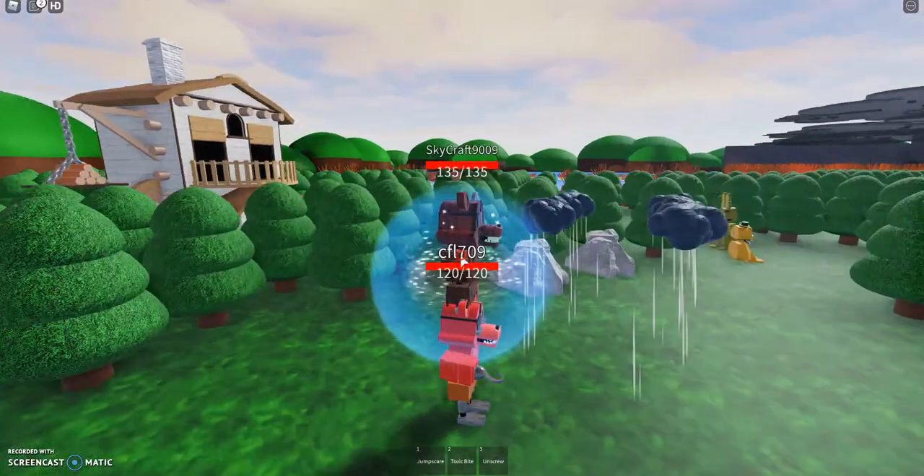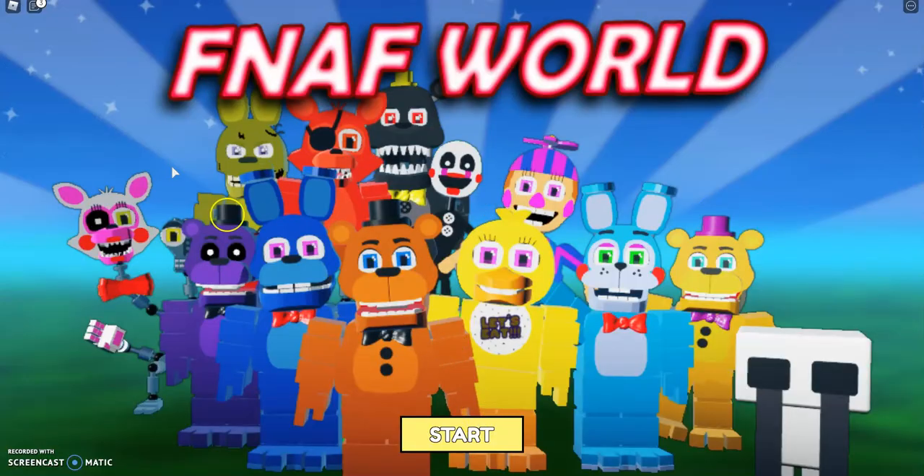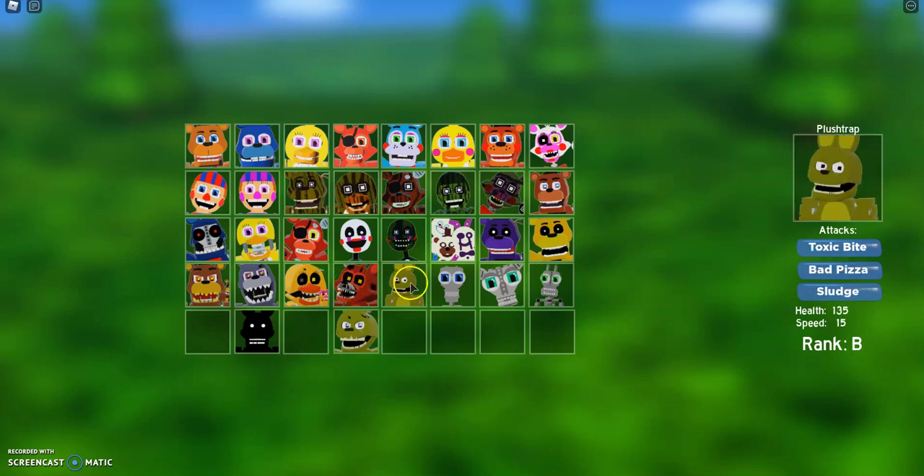Let's see the characters — I did not mean to spawn in as Wizard Foxy. Okay, Nightmare Chica: 140 health, not bad, she's a rank B. Springtrap is actually a rank A. Some of these are surprising when you see their rank A, because you wouldn't really expect it.